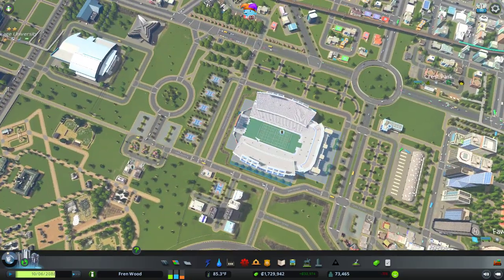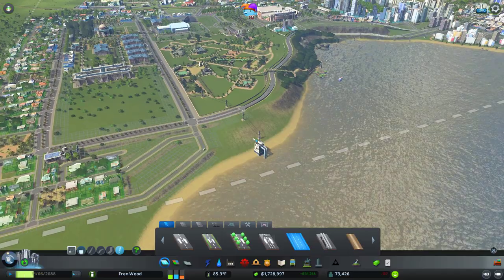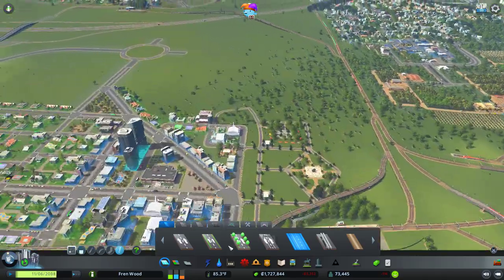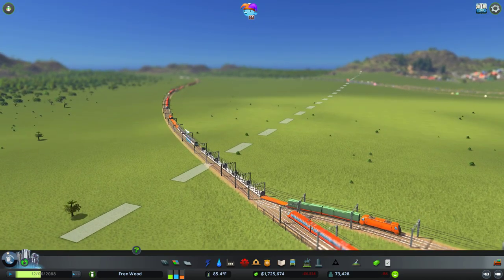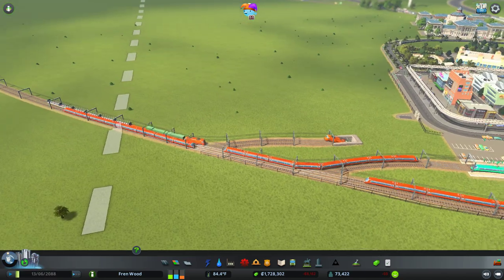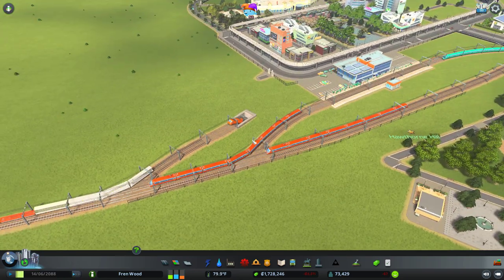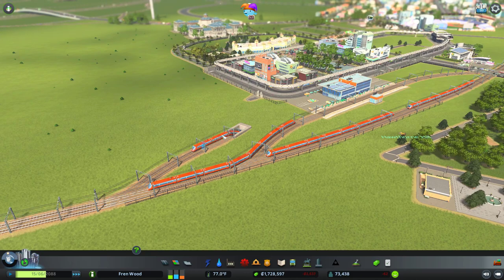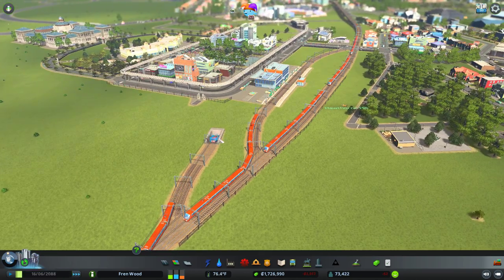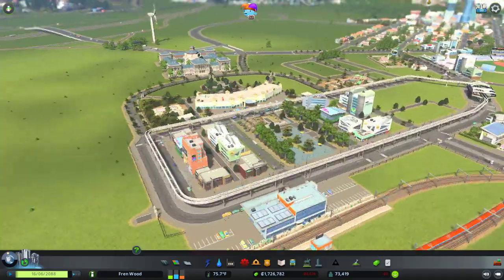These guys are suffering with garbage over here — I do need to factor in a little garbage processing facility somewhere here. Major issue: if anyone has had this before with the train lines just refusing to move when they leave the map, there's nothing I can do about that because they're outside of the boundary. They're backed up all underneath this tunnel — it's super weird. They do move eventually but I hate that.